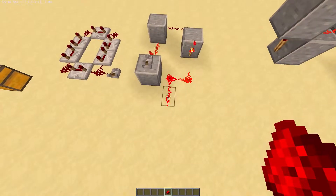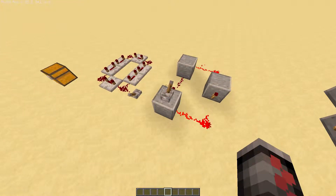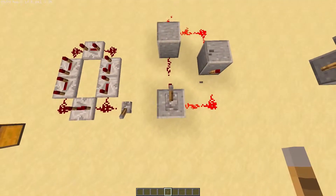Just make sure you don't take it from one of the lines that are powering this block, because that would break your clock. To turn it off we can just turn this lever on, which would turn the clock off. This lever could be on any of these blocks — it doesn't have to be on this one specifically.